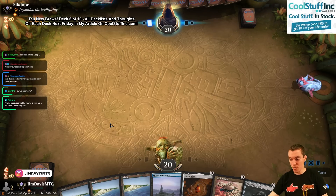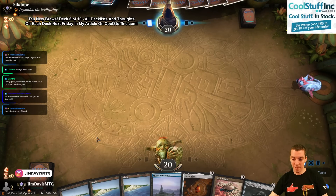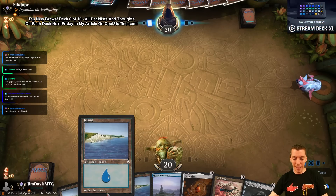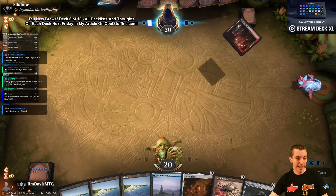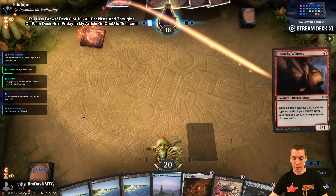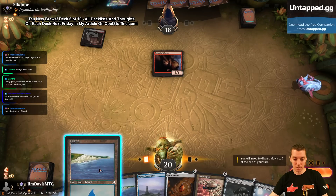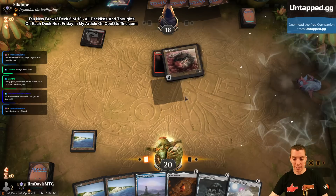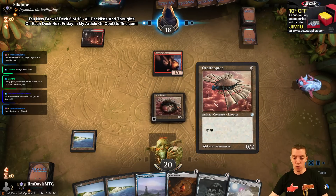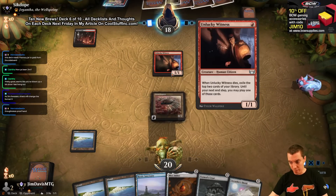He needs a Memory Jar. Thoughtseize-proof hand — yes. We have lands and enablers. Let's draw a blue card. We got a bunch of them. Can I get a witness? Quarter Shield. I'm going to play the Ornithopter to block. We may get vulnerable a little bit, but it's probably worth like two points of life.